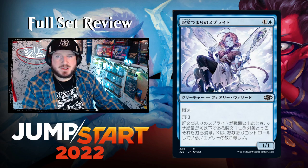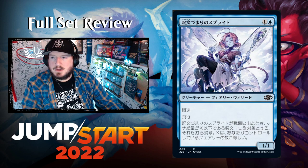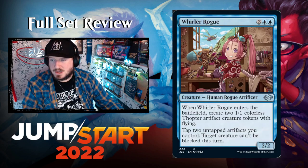Spell Stutter Sprite — one and a blue for a 1/1 Faerie Wizard with flash and flying. When it enters the battlefield, counter target spell with converted mana cost X or less, where X is the number of Faeries you control. There's probably going to be a Faeries pack in this Jumpstart set, which is really cool.